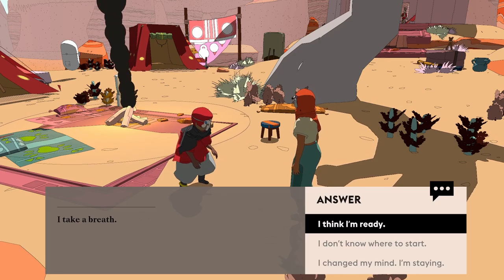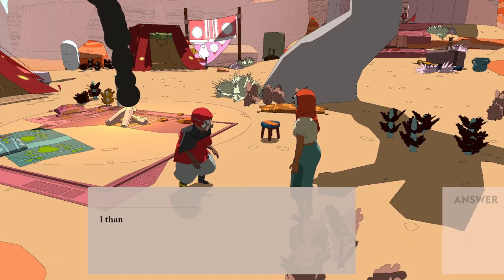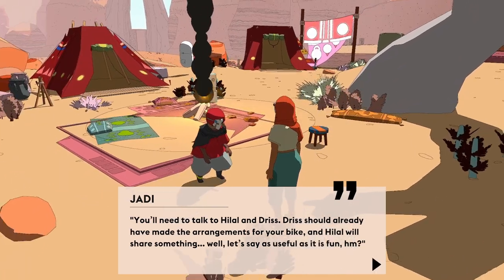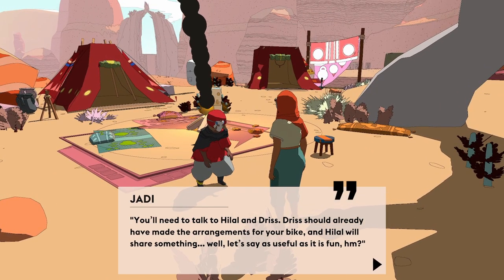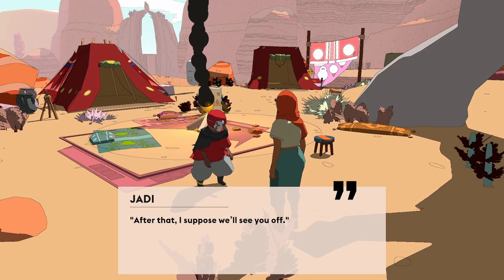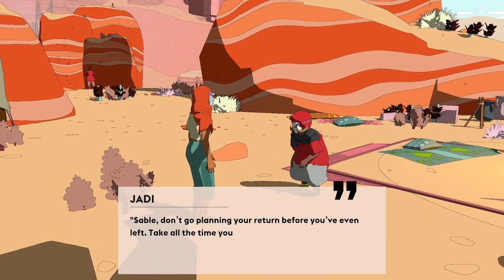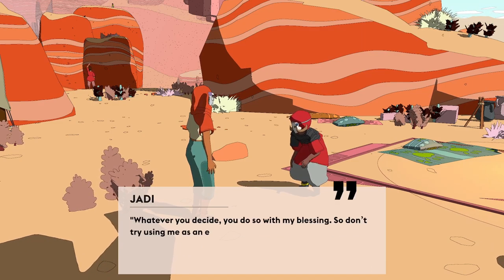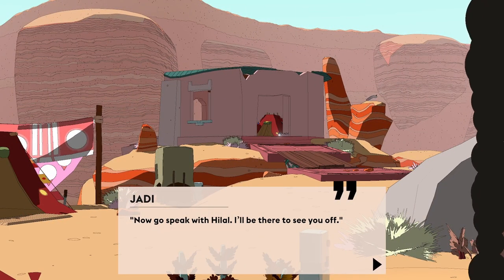I take a breath. Don't know where to start. I think I'm ready. I changed my mind. I'm staying. I want to jump into it, so I think I'm ready. Need to talk to Halal and Driss. Driss should already have made the arrangements for your bike, and Halal will share something useful. I go speak with Halal. She'll be in the — it's kind of a house. And Driss is down there.